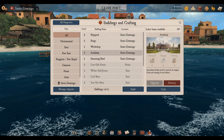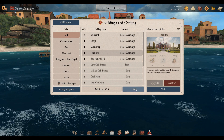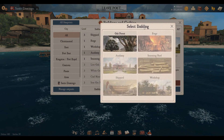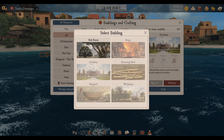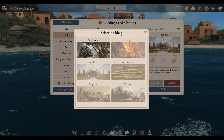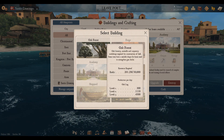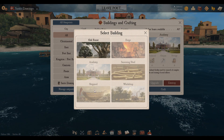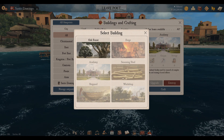To create a building, go down to the blue button, press Build, and you can select from the list of available buildings. There aren't many in this list because I have several already built in Santa Domingo. If you want to build a certain resource mine, that resource needs to be available in the port. Oak is available in Santa Domingo, but iron and coal are not, so you need to find a port where those are available. I can build an Oak Forest, Academy, Shipyard, Workshop, Seasoning Shed, and Fort here.